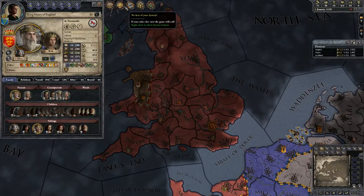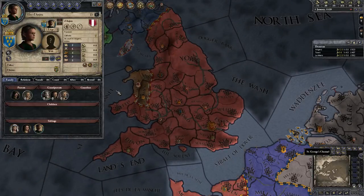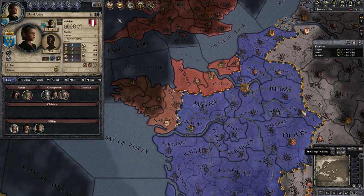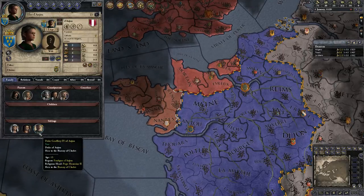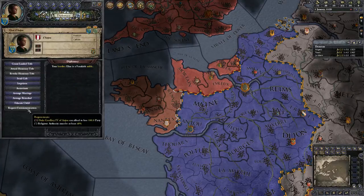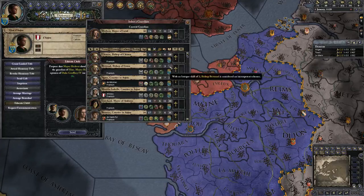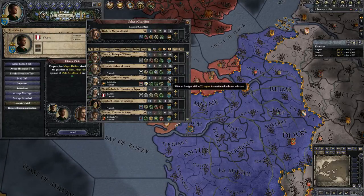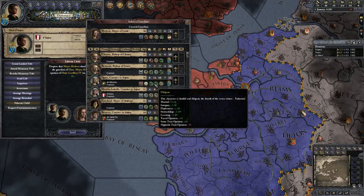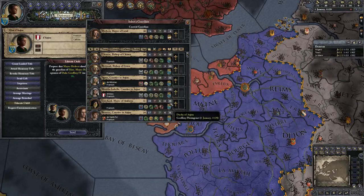Obviously there's no heir to my dynasty because I'm too young — I'll lose my titles. I have Children Lacking Guardians, who is my brother — I think it's both my brothers actually. I don't really want Craven if I can help it, and I don't really want to give him Ambitious either. I don't want him trying to come after my titles.